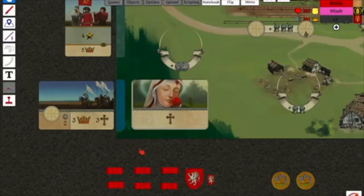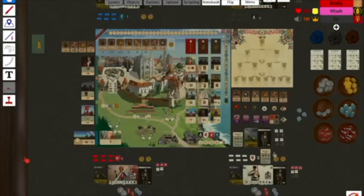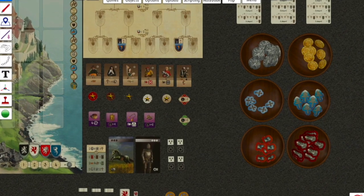Three event cards will be randomly chosen. Place the top one on the board in the indicated space. The second card will be flipped face up so that players can prepare for the next round, and the third card is placed face down underneath the second card — it will be flipped face up after the first round is over. The coins, faith markers, strength markers, thug markers, dice, knight tokens, and relic tokens are all placed next to the board.